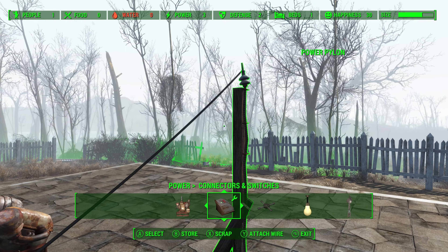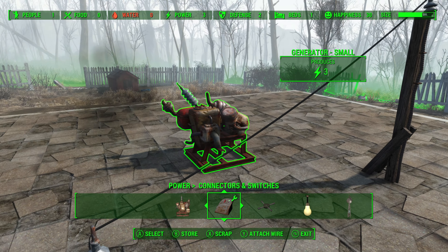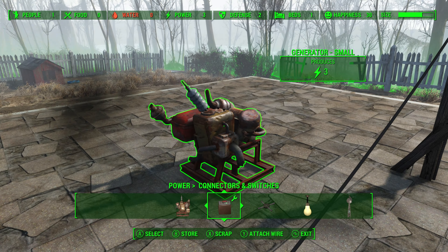The reason we want to have two things at different heights is because we want to get to a point where the power generator is connected to the pylon wirelessly, and there are big benefits to doing that. The first big benefit is they don't need to be close to each other.